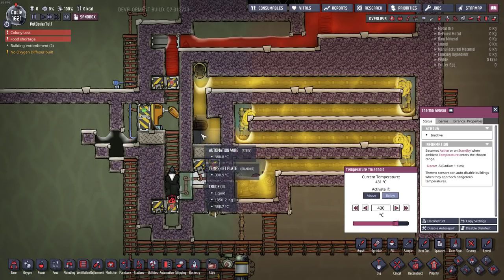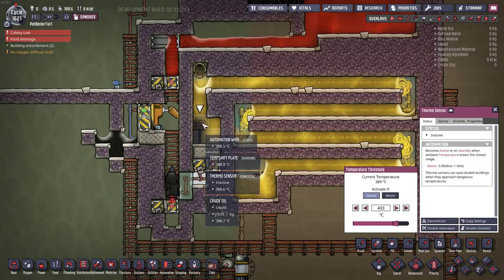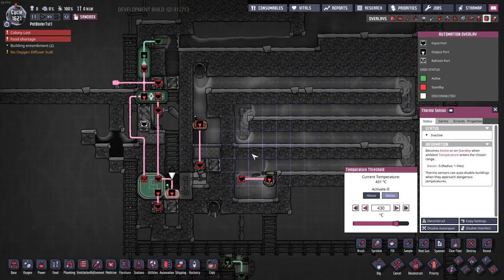Another way you can tell it's starting to run out of heat is it's not actually converting all the crude oil as it comes in. This temperature sensor here is set to 403 and it's not actually able to convert the crude oil with the temperature coming in. However that is not a problem, because shortly that will be cycled out.